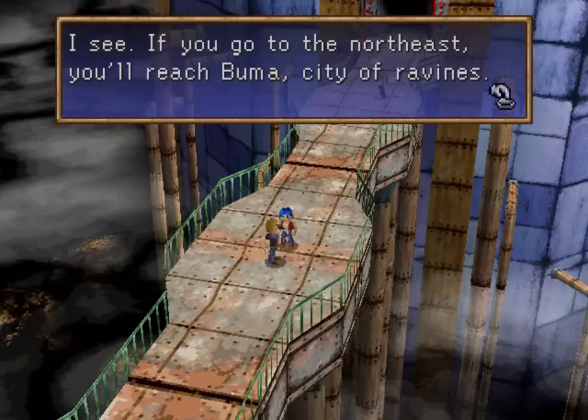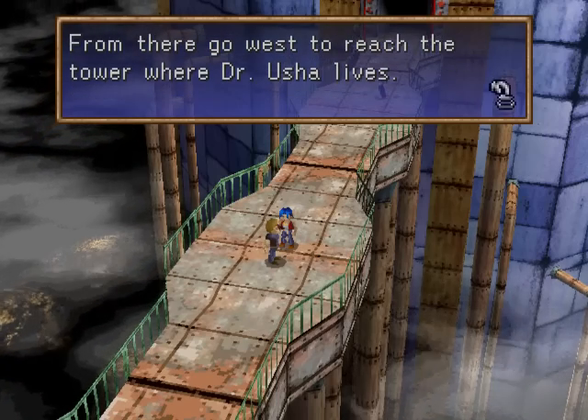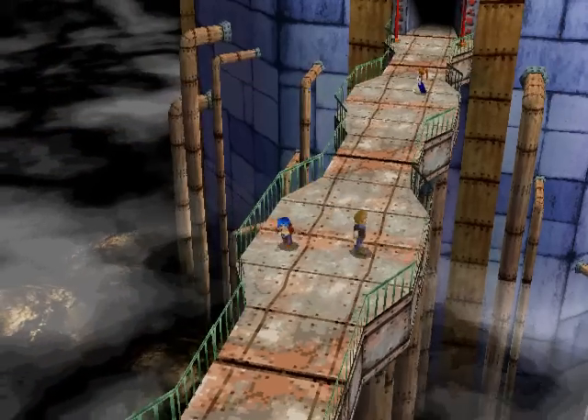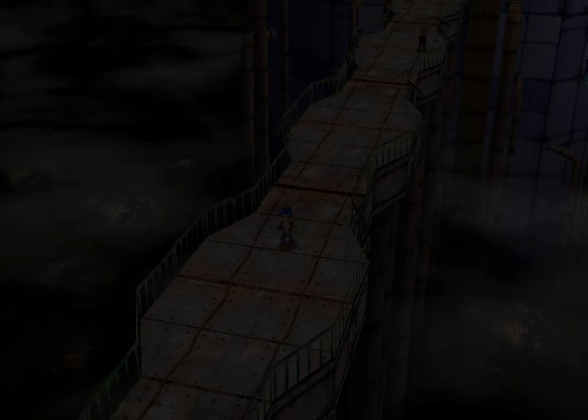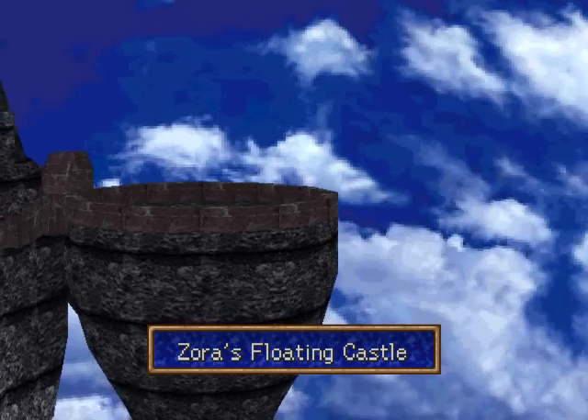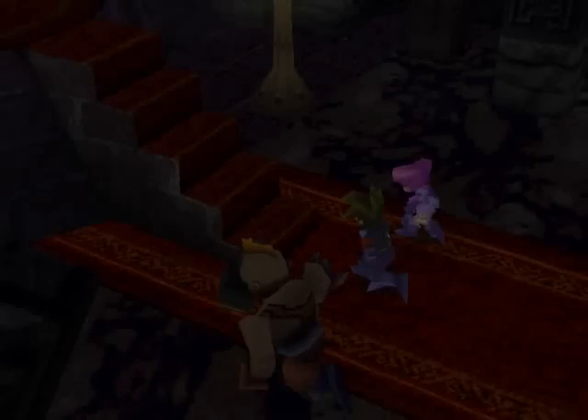'If you go to the northeast, you'll reach Buma, City of Ravines. From there, go west to reach the tower where Dr. Usha lives.' Well, thanks for the directions, but I'm not going to head there yet — soon though. Wait, Zora's floating castle? I thought Zoras lived in the water.